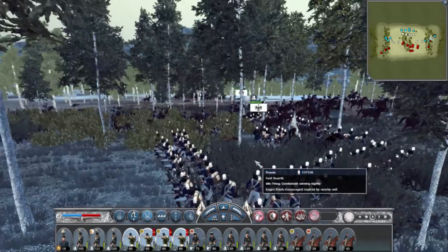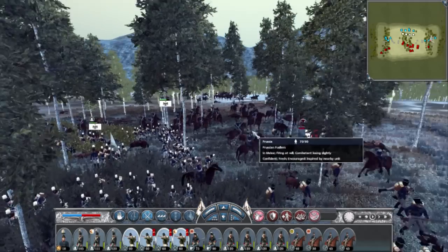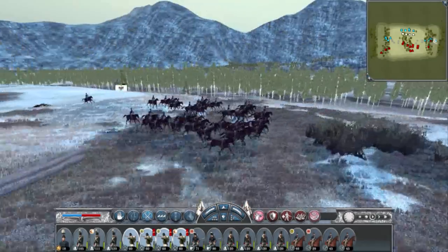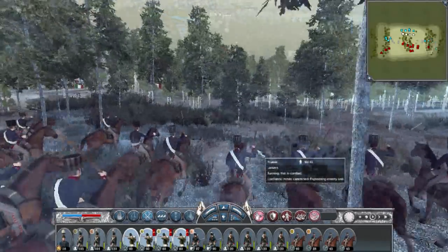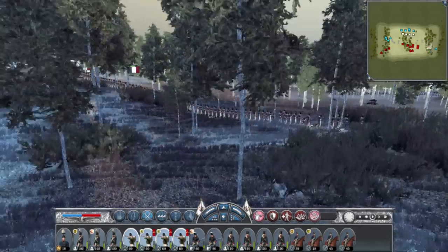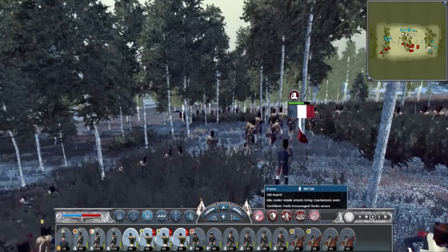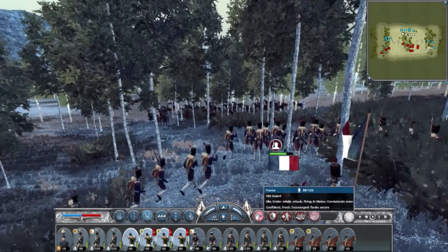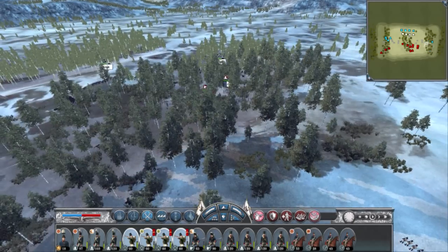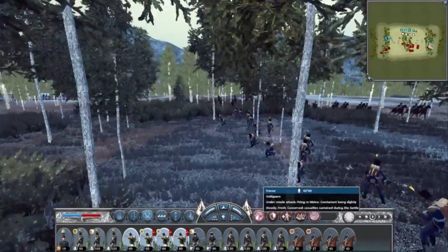I thought right then and there he was going to move up his guard to finish off my troops in square formation — I thought I was screwed. So just in case, I was going to take my Lancers and do a little flanking maneuver against the Old Guard, moving them to the rear and attacking from behind to throw him into a square formation. That way they won't move up and attack my guys in square against elite cavalry. Eventually I did route his Polish Lancers.